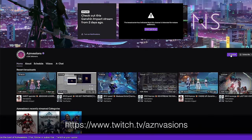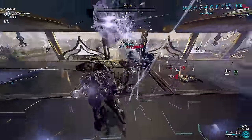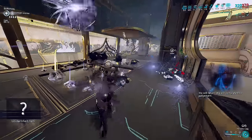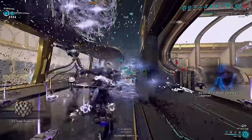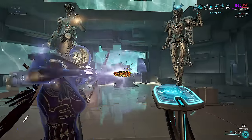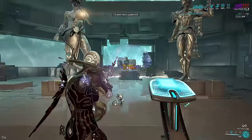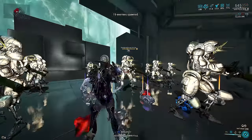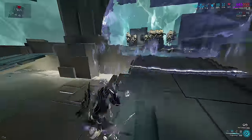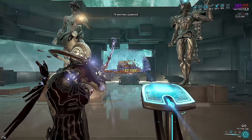Do note this setup can have FPS issues if you look at the blender when enemies are dying. The vacuum cleaner Mag has one fundamental goal: continue to drag enemies into the ever-growing blender. This is why Blood Alter is useful — you can cast Magnetize on any enemy, but once the original target dies, while it continues to trap gunfire, the Magnetize no longer pulls enemies inward. Blood Alter makes enemies invincible so they cannot die when you cast Magnetize on them.